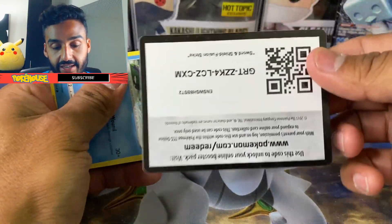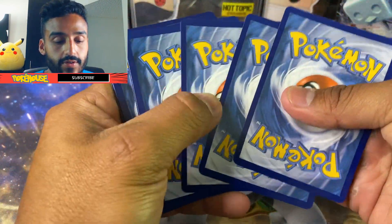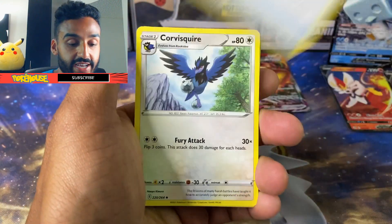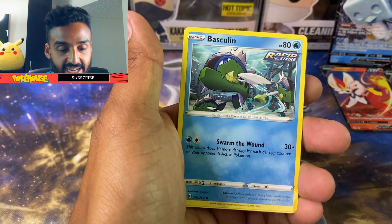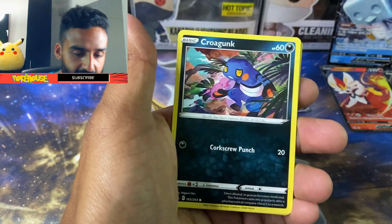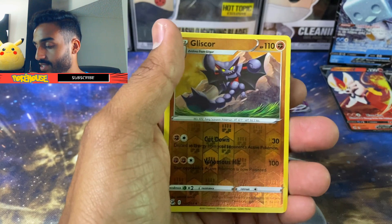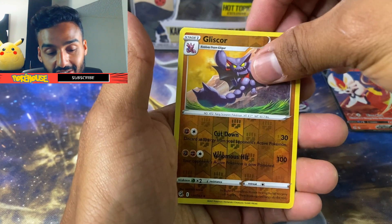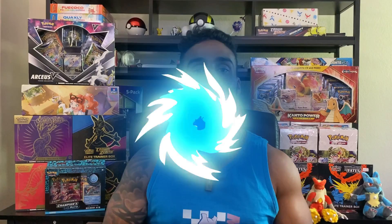Last pack of the day here. See if we could end it on a good note. We got a Fighting Energy, Sponge Gloves, Corviknight, Sandslash, Basculin, Grubbin, Mankey, Croagunk, Pansear, Gliscor, and Palossand. That is it for the PokéRev Mega Mystery Packs.